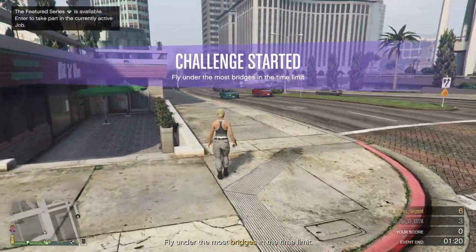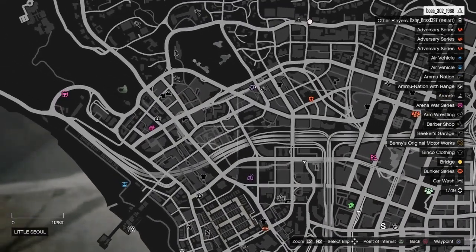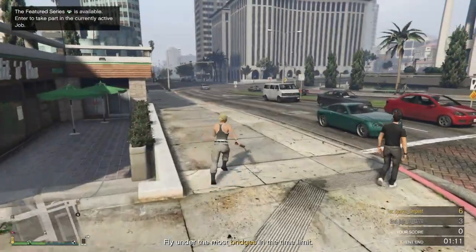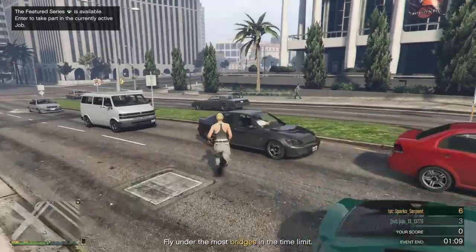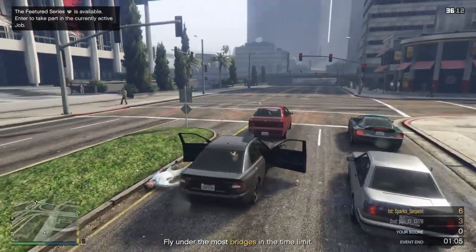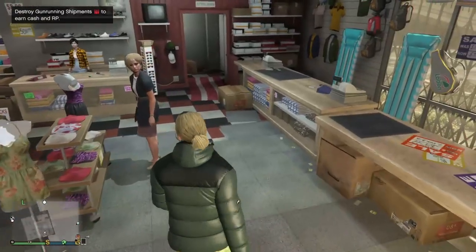Once you have spawned in on your female character, go to pause, go to the map, and check if you have clothing stores on the map. If you don't have them, go ahead and find a new session, and eventually you'll have clothing stores. I'll meet you guys at a clothing store.